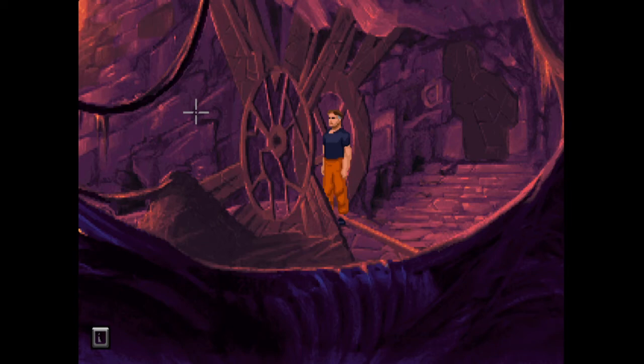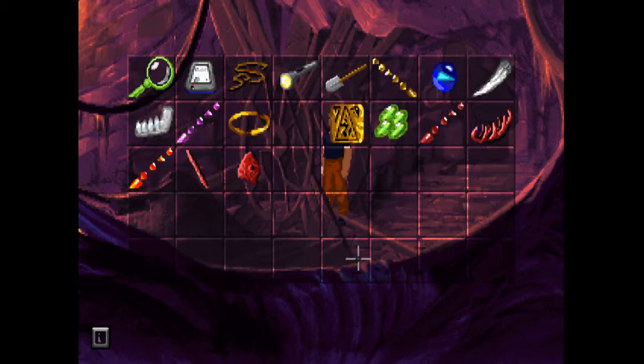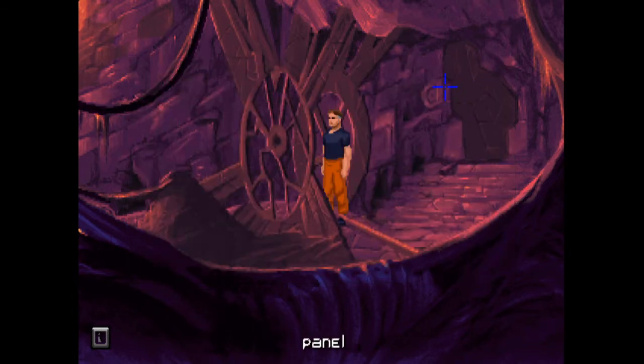Hi everybody, welcome back to The Dig for more point-and-click adventure game action. We're back where we left off, trying to catch the critter. Today's goal is to catch the critter using the rib cage that we've got in our inventory, and hopefully find a way to get in through this door. We need to use the rib cage with this pole, but it appears we're missing an item, so we're going to have to trawl through all of the areas and pixel hunt to see if we've missed anything.